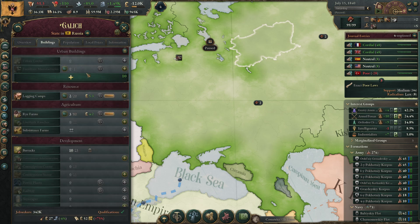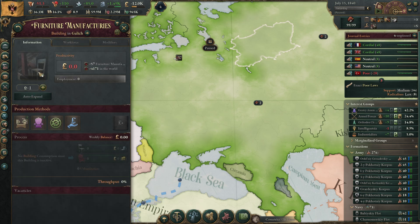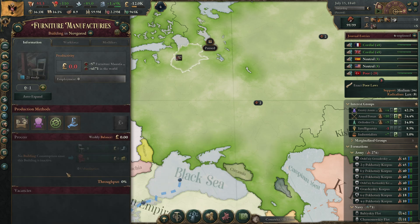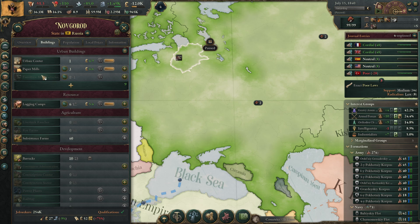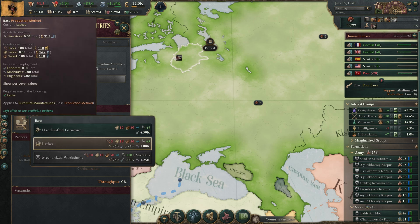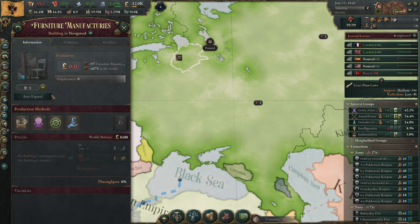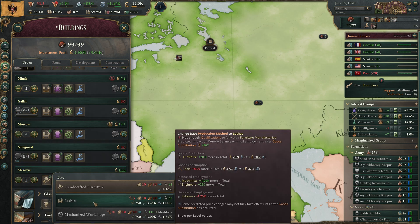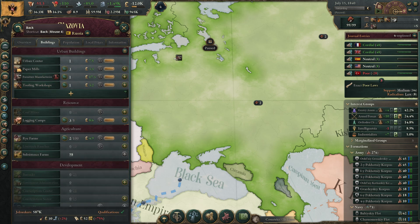In Galich, let's build a tooling workshop. We don't have iron here otherwise I'd also click the iron. In Novgorod, you have logging camps with no tooling workshop — so you're getting one so you can work better. The last one to check is Mazovia, and there we do have a tooling workshop already, so that's fine.